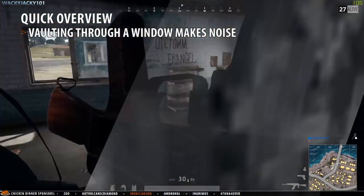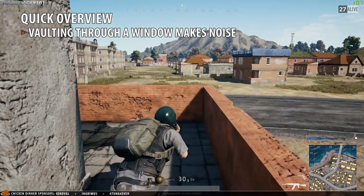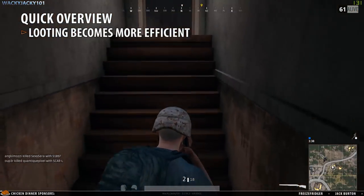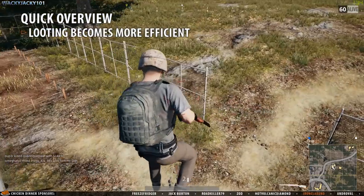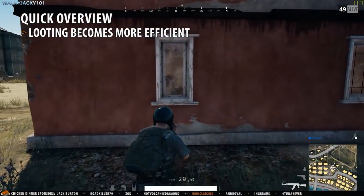This means that if you hear a window breaking in your building it is certainly possible that someone just entered it. Looting will also become more efficient with the implementation of vaulting as you will now be able to easily jump off small balconies when looting houses, jump out of windows without potentially failing crouch jumping, or simply move between buildings faster.